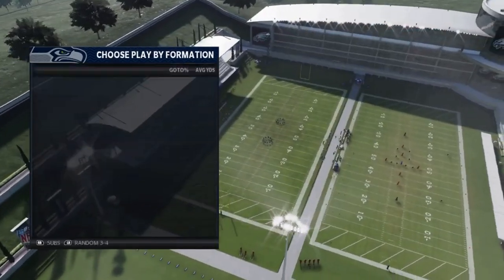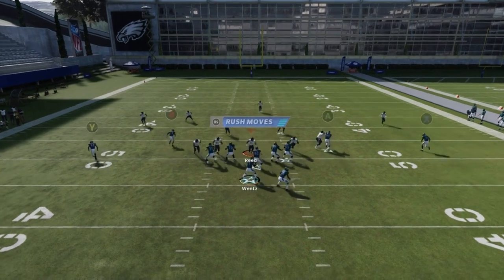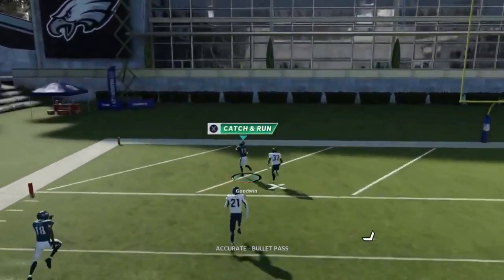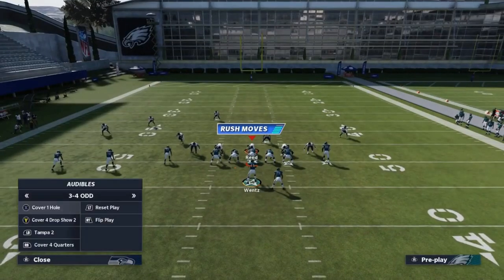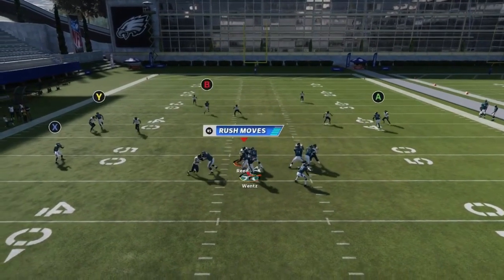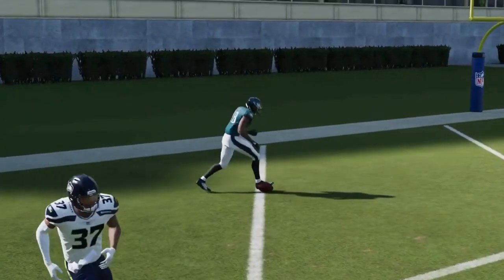Next up we got the Fake Screen Wheel. Streak the slot receiver, streak the A route, B route, and X route. Against cover three, the B route gets open once the cornerback turns to the wheel route — bullet pass lead away from the safety. Against cover two it's kind of already set up as a cover two play, but you can mirror the same look from cover three.